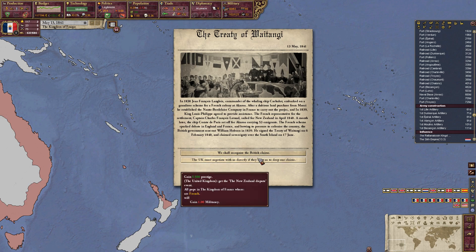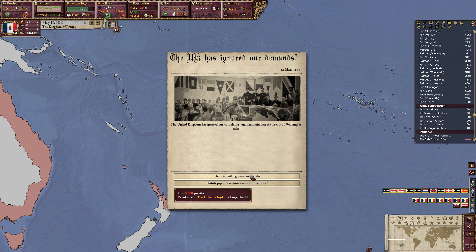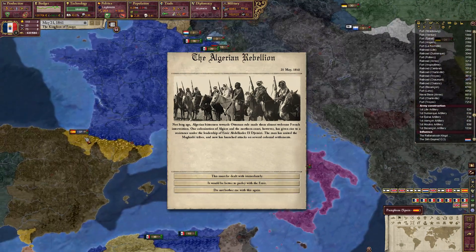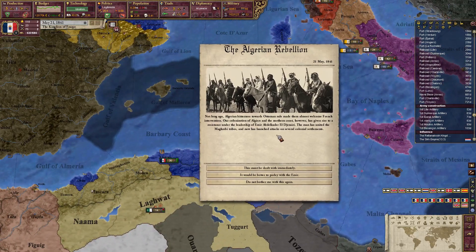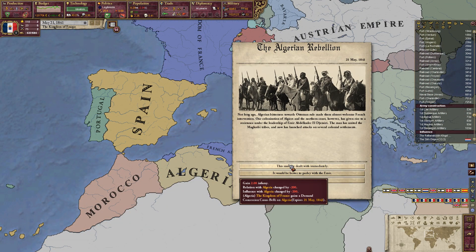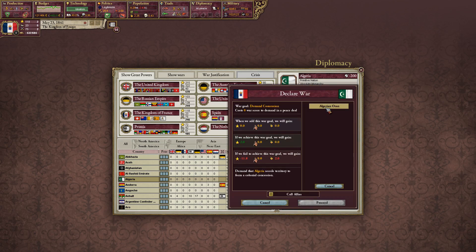The UK must negotiate with us directly. This is not worth going to war over. The Algerian rebellion: Algerian bitterness towards Ottoman rule made them almost welcome French intervention, but our colonization of Algiers has given rise to resistance under the leadership of Emir Abdelkader al-Jazairi. The man has united the Maghrebi tribes and launched attacks on several colonial settlements. Let's get the concession — we can deal with the infamy.